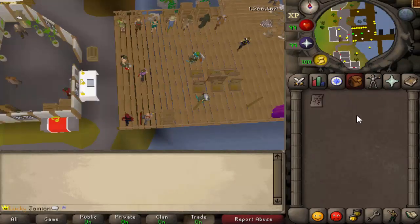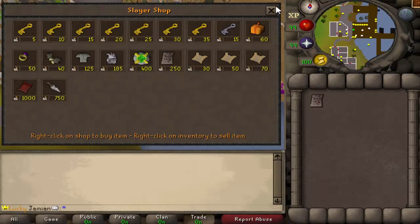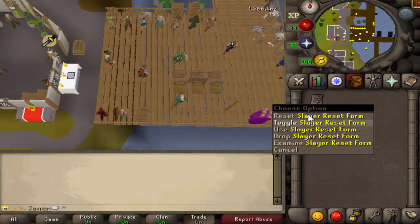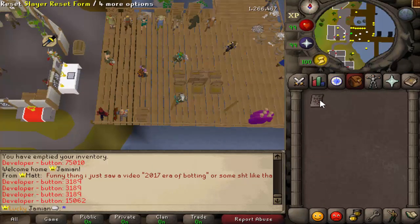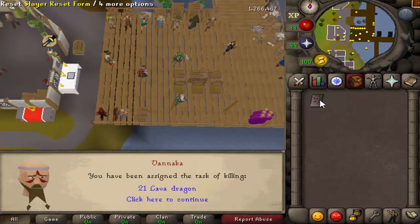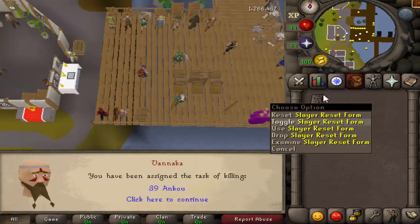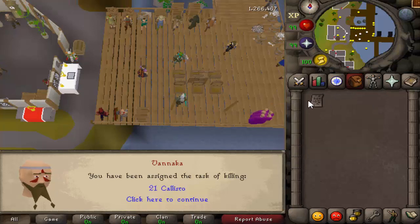Number 7: the Slayer Reset Form. This is an item available in Konar's shop for 250 Slayer points, and in my opinion it is the first item you should go for — it is definitely too good. You can click it and get yourself a new Slayer task, and it works infinitely without using any points. So you can essentially get whatever Slayer task you want. The cool thing is you can also get Boss Tasks — if you toggle it, it turns red, and then you can get Boss Tasks. Some people thought Boss Tasks were removed, but they're not — you just get them through the Slayer Reset Form.